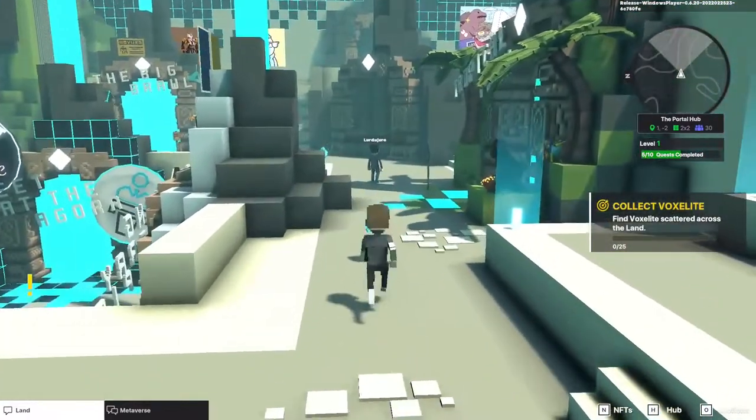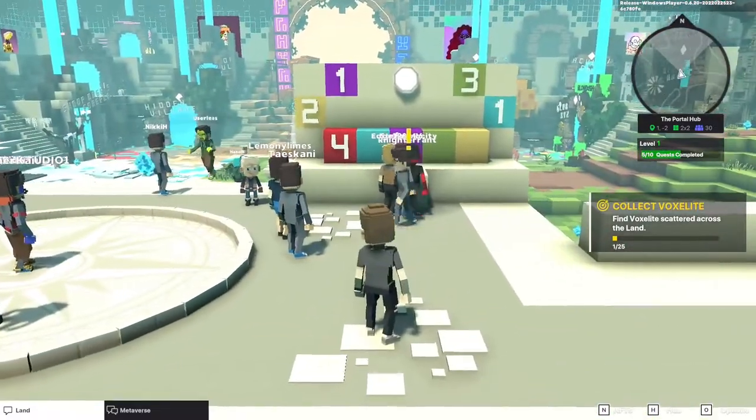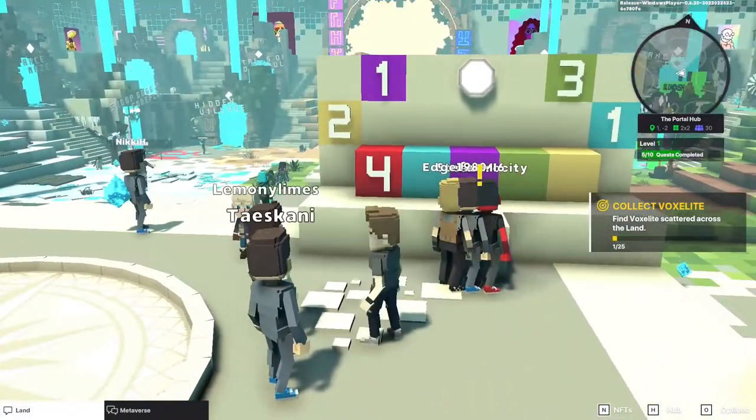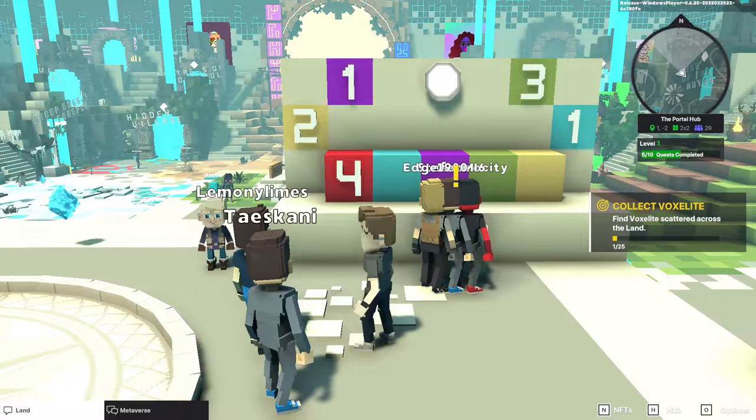First one, as always, is the voxelite. And the second one is this here — code. So we need to find the code for red, light blue, purple, light green, and yellow, which are all there for us.